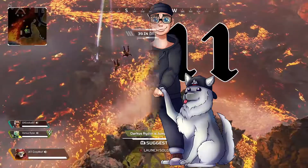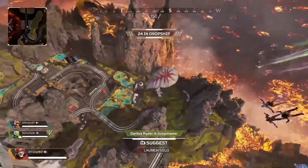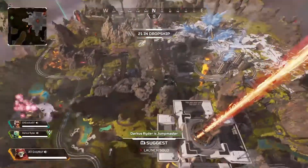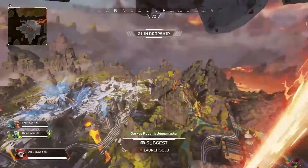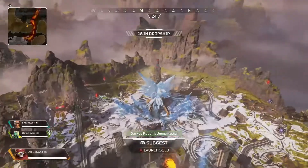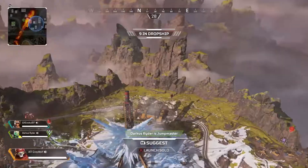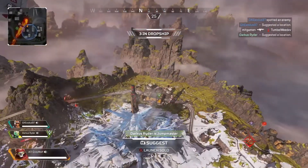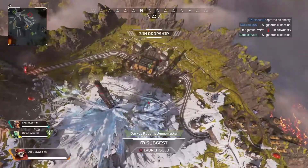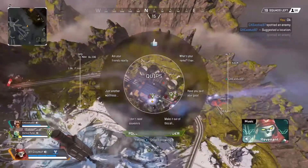Hello my friends, we are playing some more Apex Legends today. Jumping onto World's Edge. We've got Darkus alongside us and we'll be utilising that ping system because we're becoming absolute pros at it. Let's see where we're going to land. Quite a few people have dropped out early, which is never a bad thing. I think we're going to land in the dropship — that means this side of the map is basically ours for the taking.